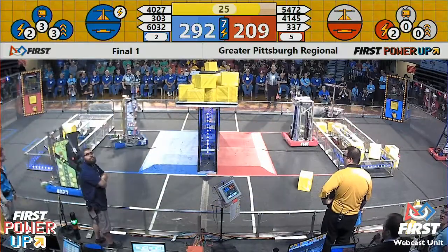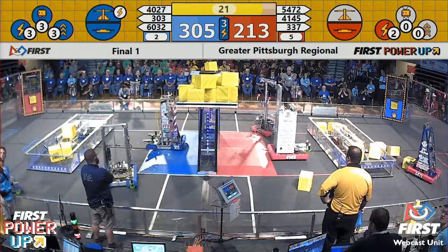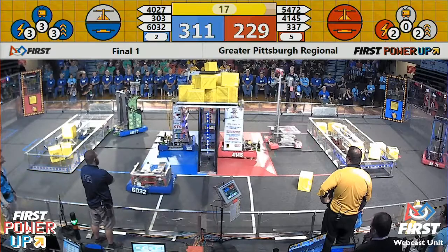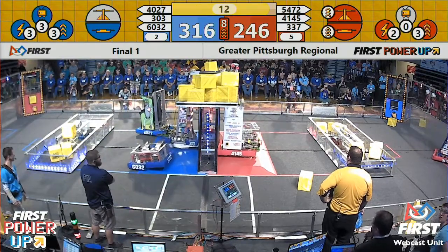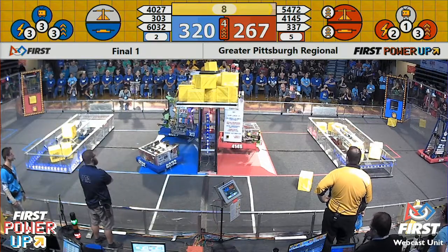The blue alliance uses the Force power-up to gain possession of the scale and they open up the gates with about a 100-point lead. As the power-up runs out, red alliance will have possession of the scale and the switch with a Boost power-up, and they're scoring at four points a second.